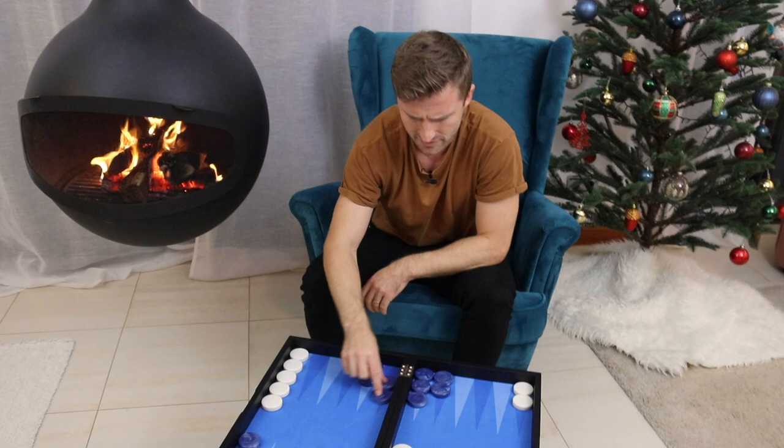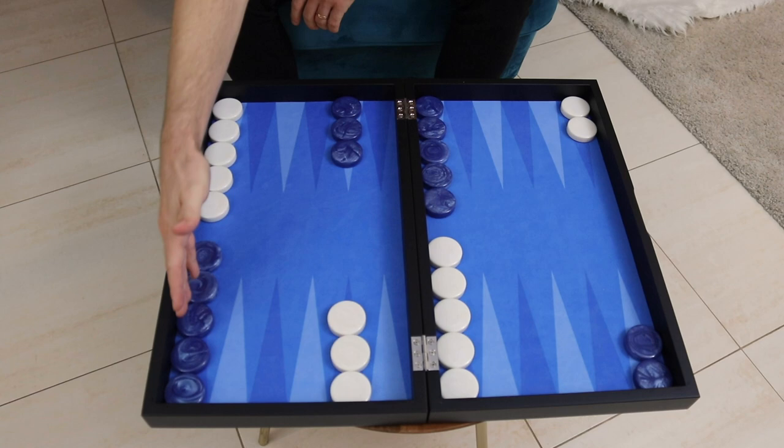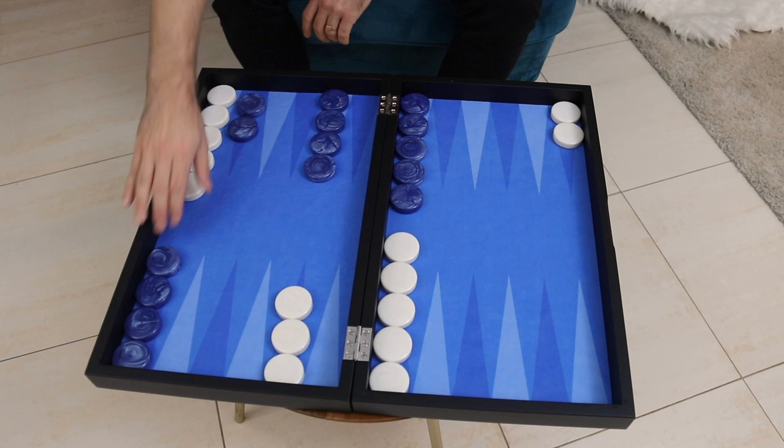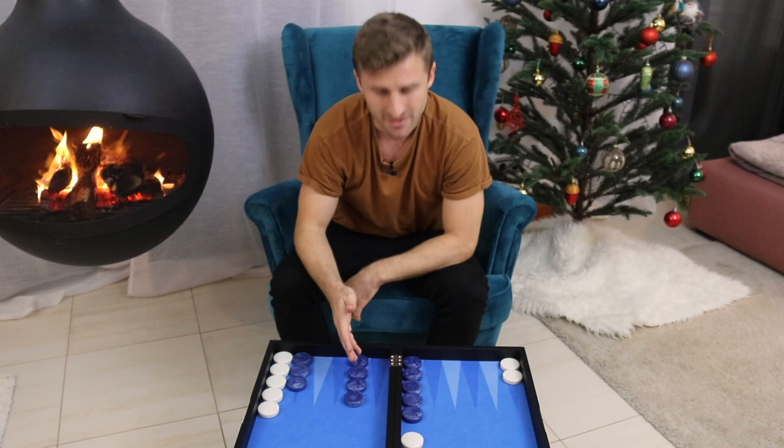The second functionality of a point is that it serves as a safe landing space for the checkers behind it. For instance, the eight point here in the opening game is a safe landing spot for your checkers from the midpoint. And when your back checkers eventually get all the way around, it will be a safe space to land for those checkers as well — not that we want to stack it, but maybe we're forced to stack it because we don't want to leave a shot.